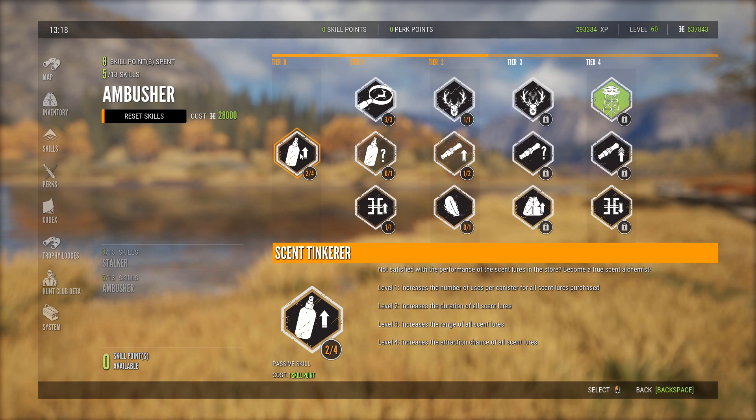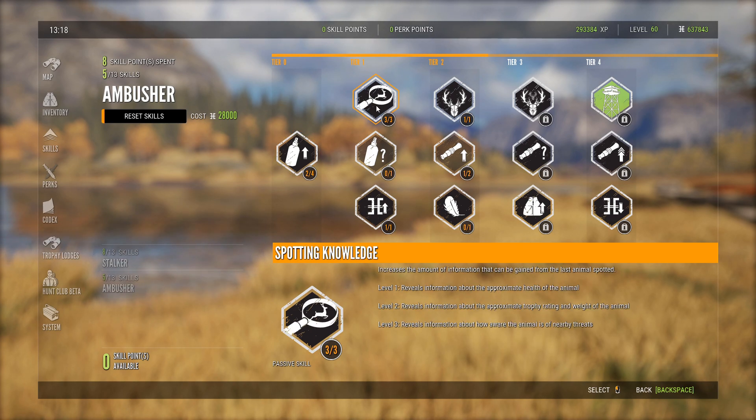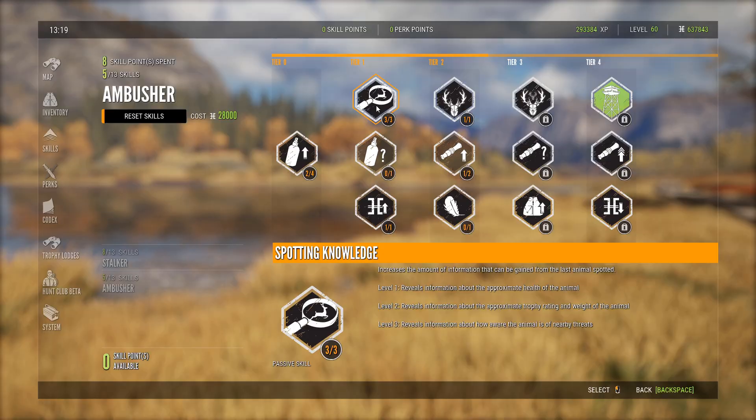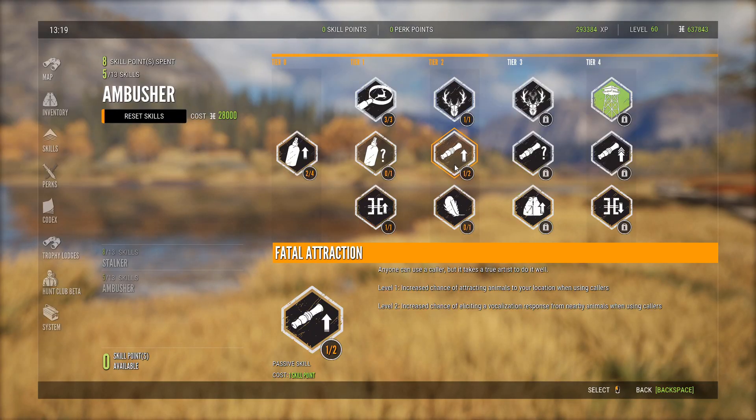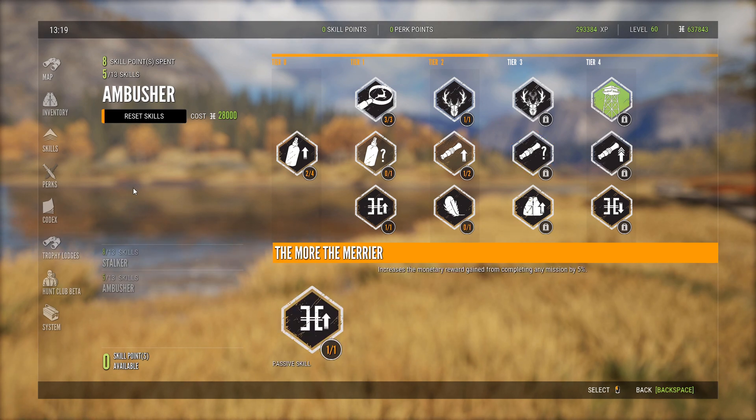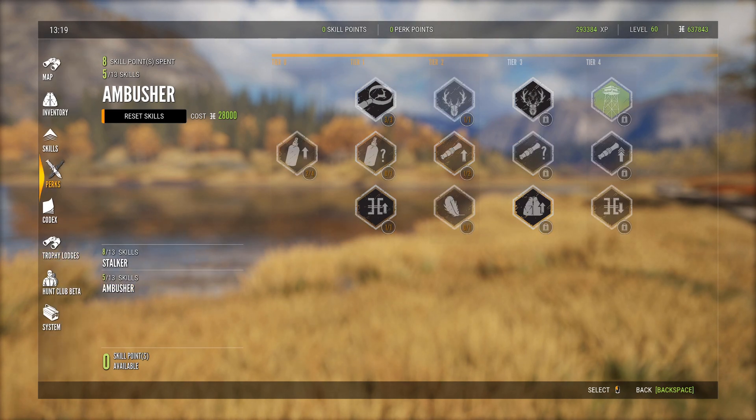Coming over to Ambusher, I have the scent skill — just one or two of these are needed to unlock the next tier. I have Spotting Knowledge maxed out. In tier two I have Sight Spotting, and then just one level of Fatal Attraction. That's it for my Ambusher skills.